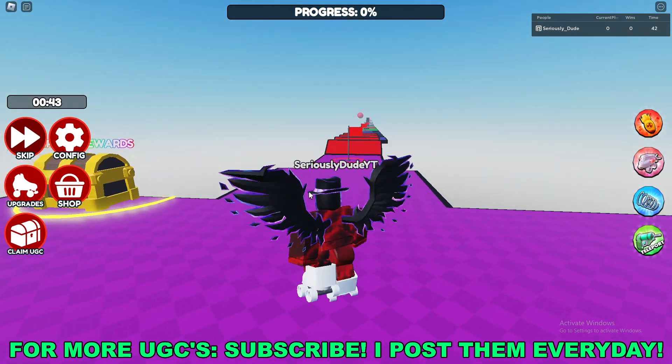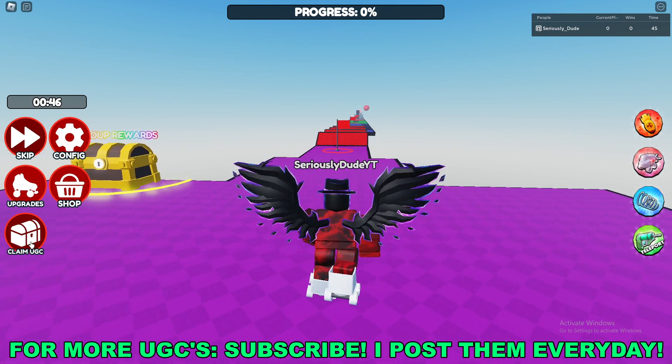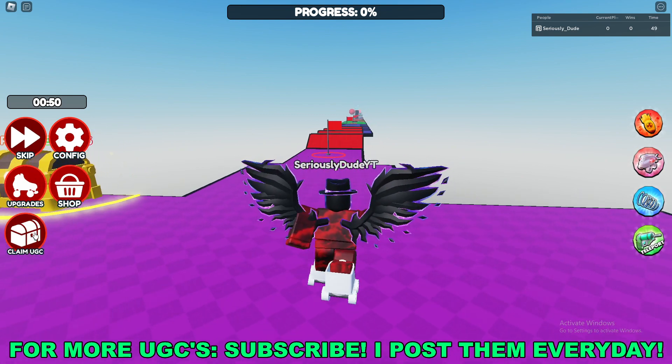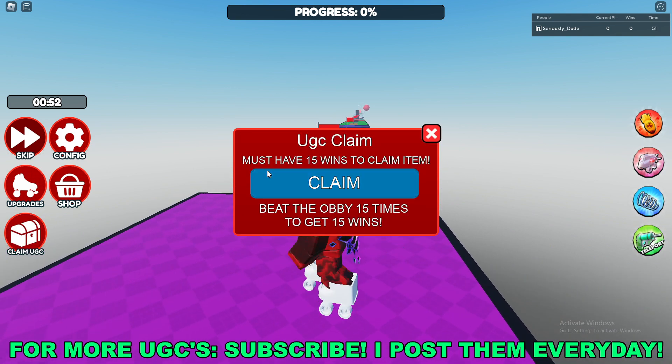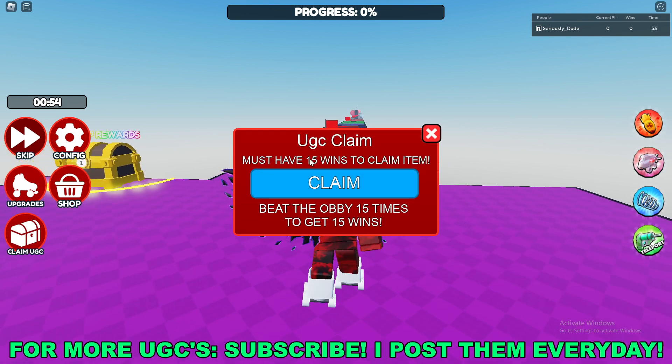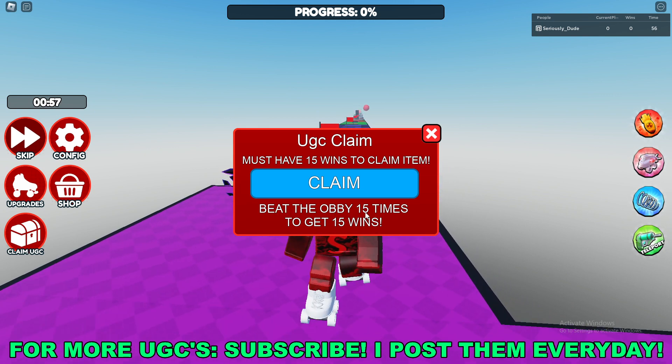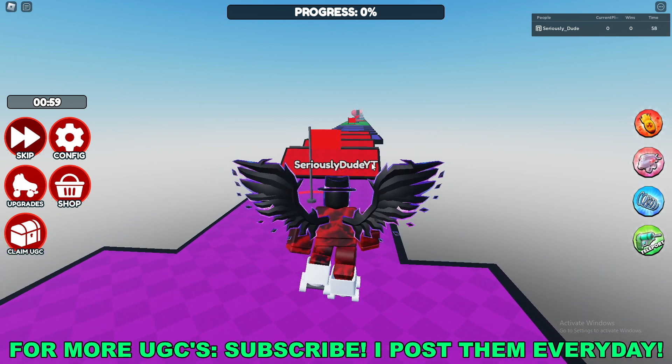Once you're here in game, go to the left side of your screen and click on this red Claim UGC button at the very bottom — the chest icon. Once you click on this, you'll see 'UGC Claim: You must have 15 wins to claim this item.' So you need to beat the obby 15 times to get the 15 wins.